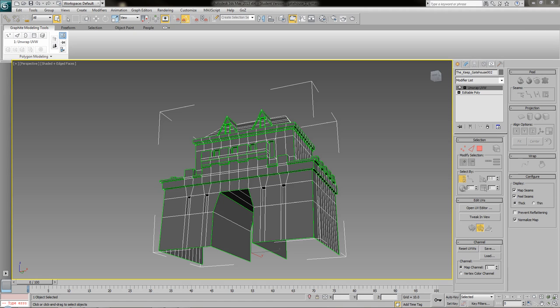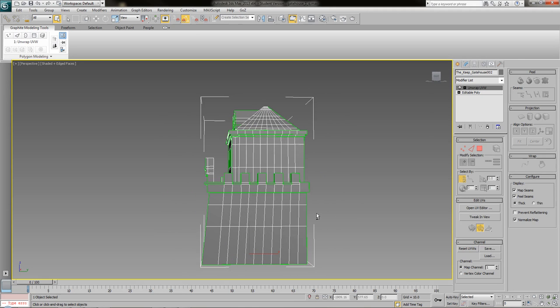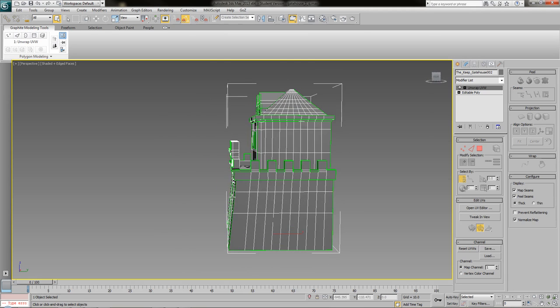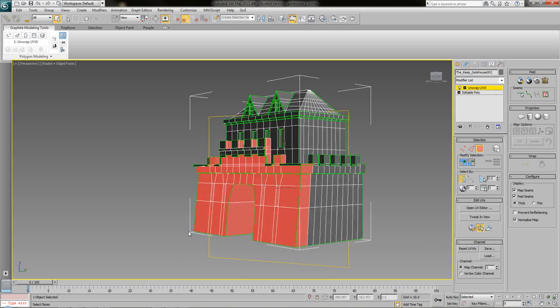Hi, welcome to 3D Palace's swearing tutorial. Today I'm going to be swearing about this stupid goddamn piece of geometry and why I chose to accept the challenge of taking a model that was plainly never designed to be put into a game engine and spend ages repairing it, just so that I can get the repairs wrong.